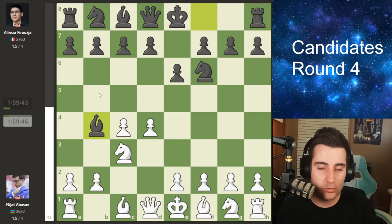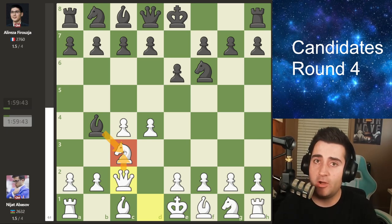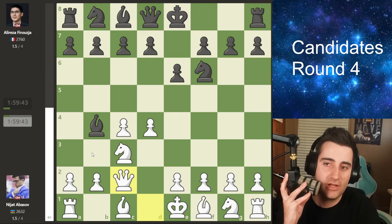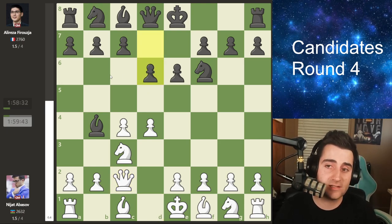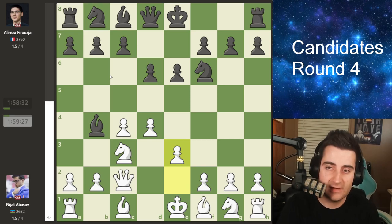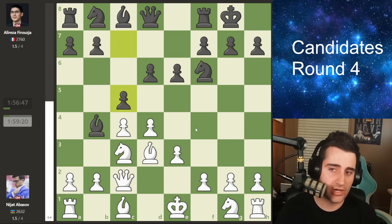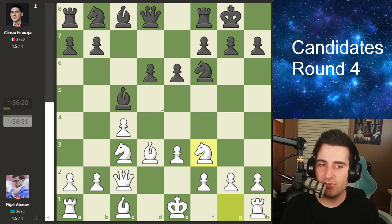In round one when Nepo played this against Abasov, Abasov played knight c3 inviting the Nimzo-Indian, and Firouzja goes for it with bishop to b4. Queen c2 by Abasov — a very solid move making sure that in case black takes you can always recapture with the queen, keeping your pawn structure intact. Queen c2 also often facilitates the e4 push. In this game Firouzja plays d6. Abasov plays e3, then castles, bishop to d3. After c5, Abasov decides to take on c5 and Firouzja recaptures with the bishop.